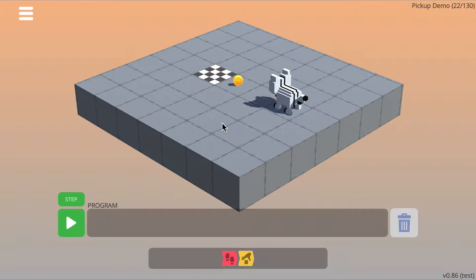In order to collect a coin, you must use the new pick up command. Note that you must be standing on the same square as the coin to pick it up, so you have to be standing here. So to pick up this coin, you would need to walk forward 1, 2 times, then use the pick up command.